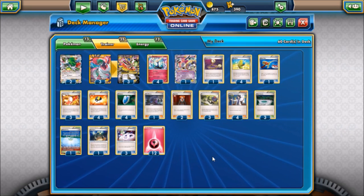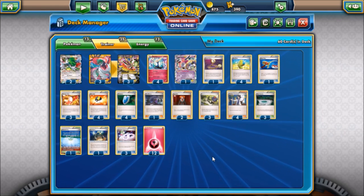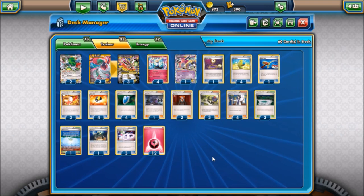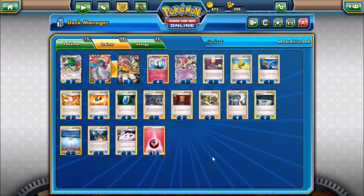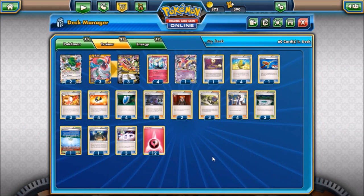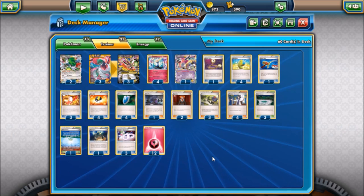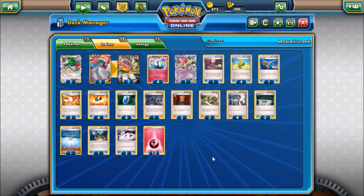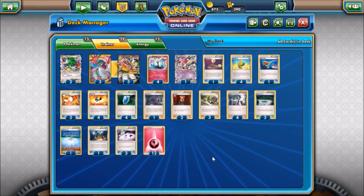We run a whopping 12 fairy energy. With the combination of Geomancy and Max Elixir, you want to have enough energy to ensure you can hit two energies off Geomancy and one off Max Elixir as consistently as possible. It also gives us plenty of energy in the event that we prize two or even three of them, so we can still have enough to get an OHKO and have some left if one of our Gardevoirs gets knocked out.